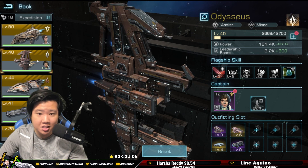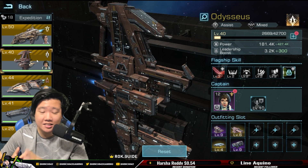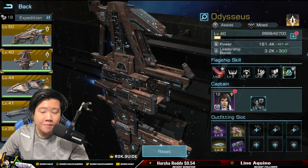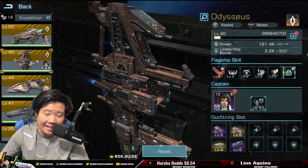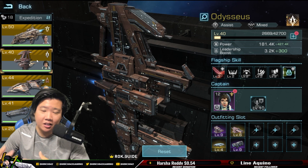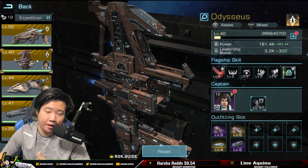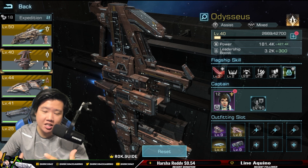As a content creator, I'm trying to push back on this. I think having the auxiliary flagship outfitting take full effect is a bad idea, especially at this stage of the game. I don't think everybody is ready for it. A lot of players in our alliance don't appreciate this update — it creates a huge imbalance and gap between free-to-play, low spenders, medium spenders, and big spenders.